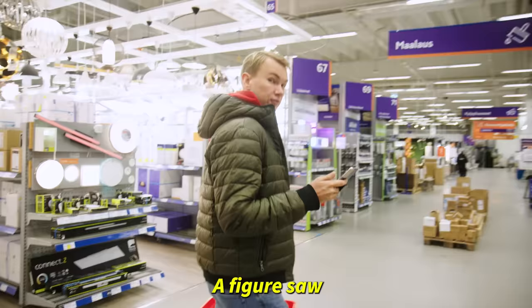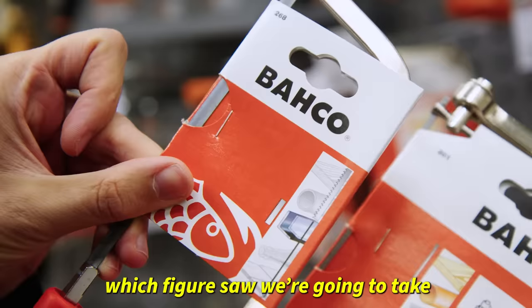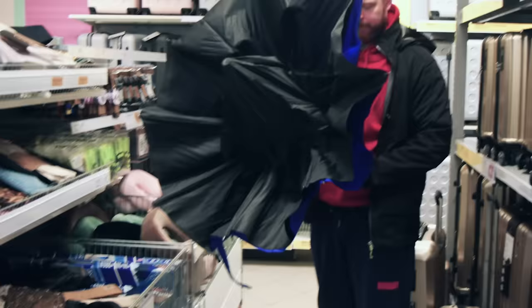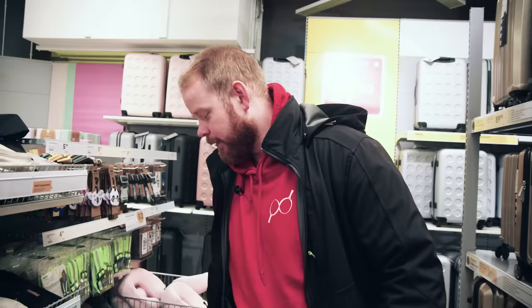Let's hunt the required objects. First thing, a figure saw. Let's figure out which one we're going to take. Maybe I'll take this one. For my racket, I'm thinking about some extra reach — this isn't what I'm looking for. Is this the only umbrella they have in Finland?